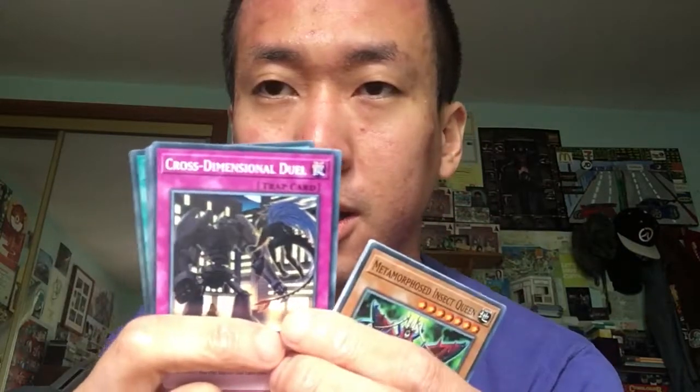This one is interesting — it's Cross Dimensional Duel. It used to be a super rare and this is now a common, I think the first time they've reprinted it as a common. I'm keeping this. It's basically a battle between Jaden and Dr. Crowler in this artwork. It's been a while since I've had this card. I do have one in super rare but I need to find it.